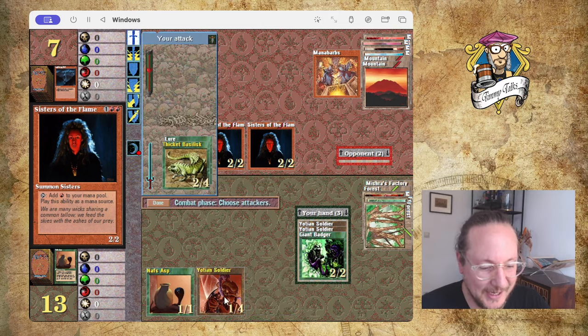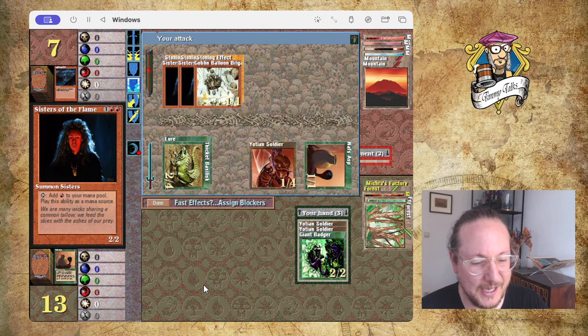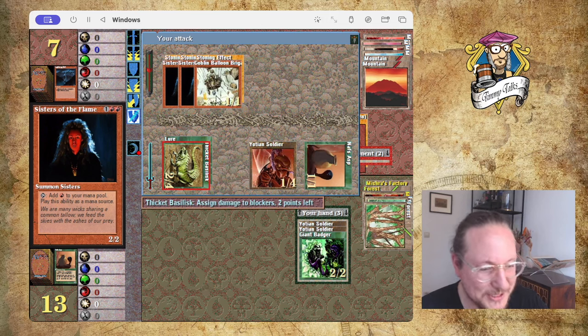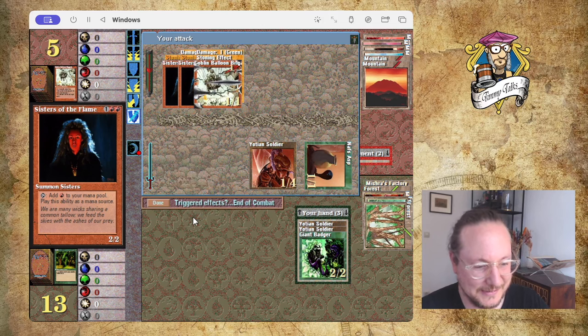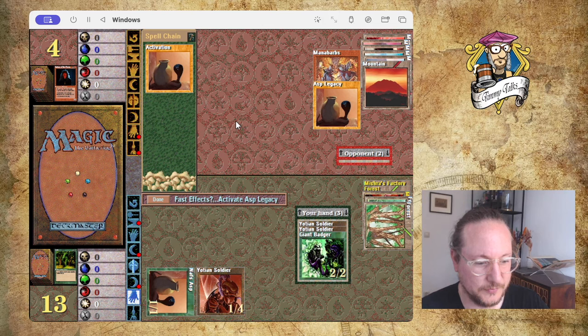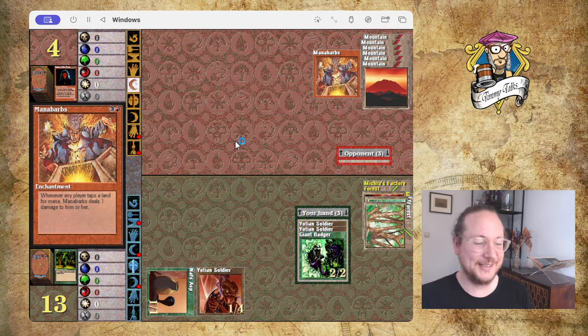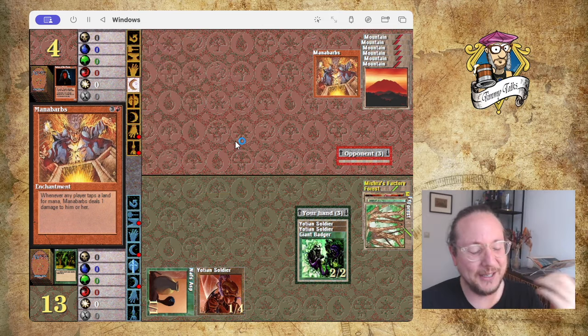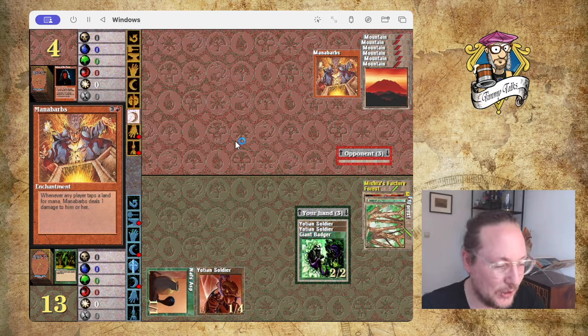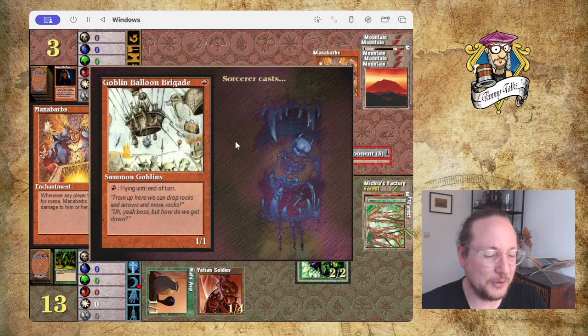The AI is so smart — it's going to block the Thicket. Here we go, killing three creatures with the Thicket — that's awesome! The Asp counter combo with Mana Barbs is also really good by the way — another combo to write down. This is why I love Shandalar — even after playing for so long it still teaches me new things. Not necessarily tier-one plays but still fun.